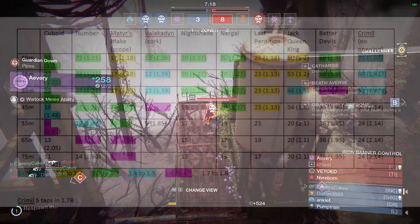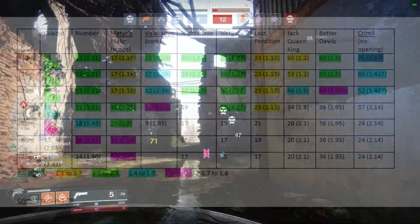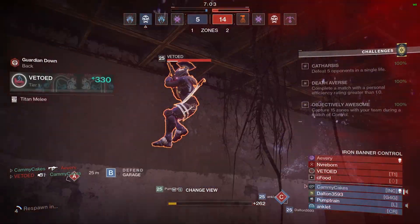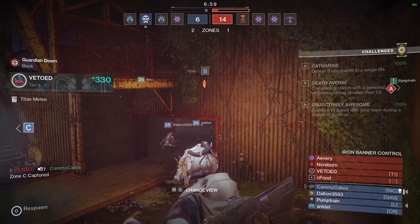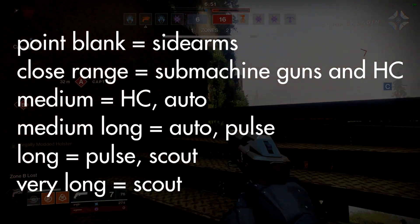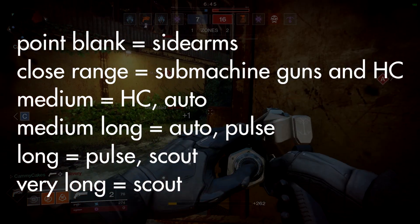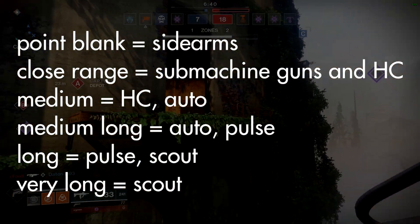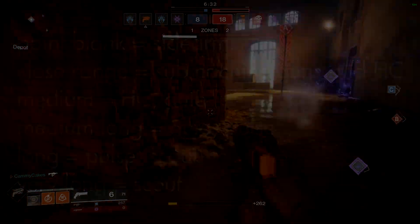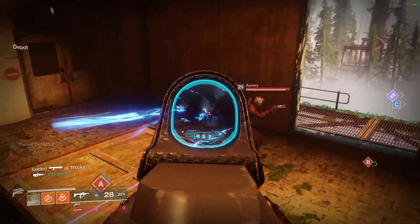On screen you'll see a chart showing that certain guns are effective at certain ranges. With this knowledge, you can build really strong loadouts. It doesn't make sense to have two hand cannons, two submachine guns, two sidearms, or two scout rifles. You want a loadout that touches most ranges. On most Destiny 2 maps you'll experience: point-blank range where sidearms excel; short range where SMGs and some hand cannons excel; medium range where hand cannons and auto rifles dominate; medium-long range where some auto rifles and most pulse rifles dominate; and very long range where scout rifles shine. Depending on the map, build a loadout that touches as many ranges as possible.